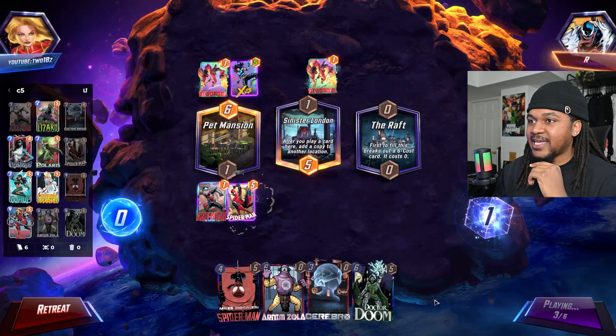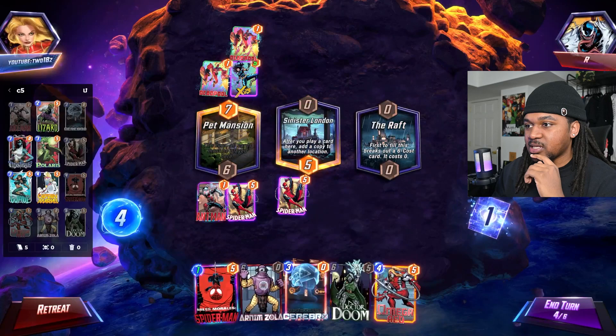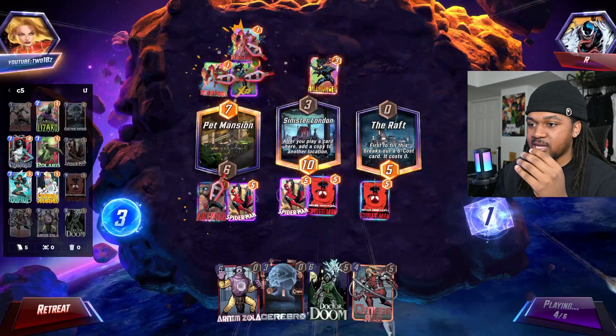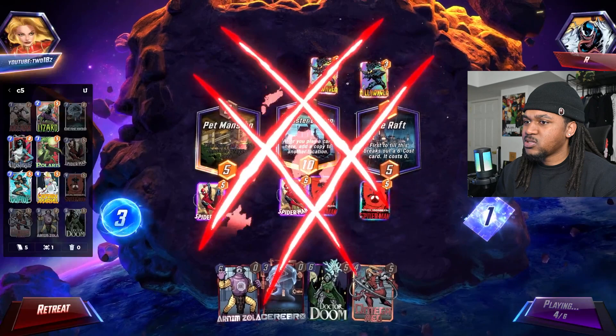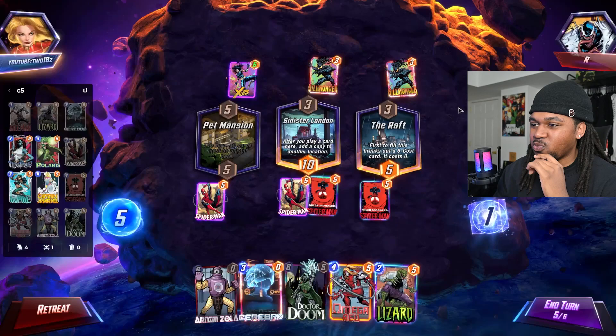We'll save Cerebro for when we pull Mystique. He's probably gonna have Killmonger, unfortunately for me. We'll play Miles right here. The Killmonger shouldn't be that big of a deal — Ant-Man was going to fill up a lane anyway. Wait, why is she five power? When did she get boosted? Am I missing something?